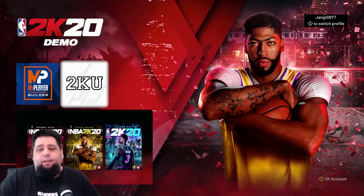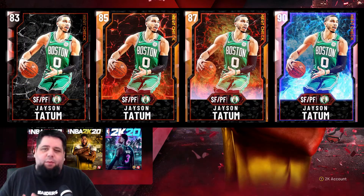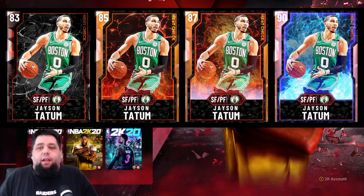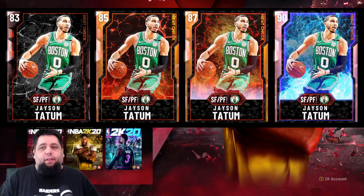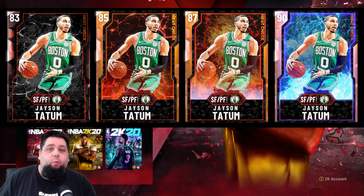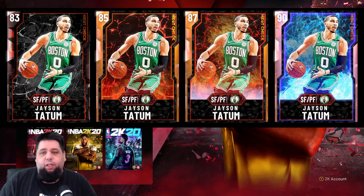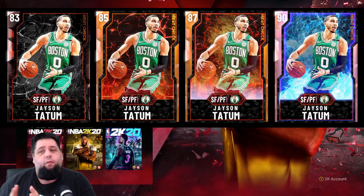First thing I want to talk about is the heat check cards. The Jason Tatum card on screen here is an 83 overall heat check card — that's the base heat check card. From my understanding, that card basically upgrades game to game, depending on how he went the previous game. So say he has a 40-point game with this 83 rated card — it'll go up to the 85, which is the first tier of heat check.